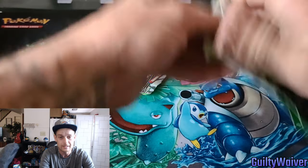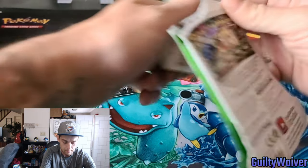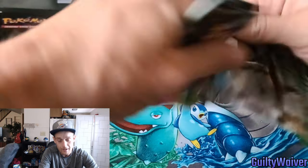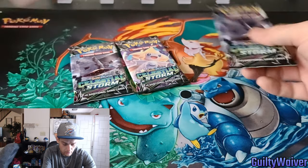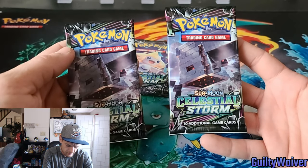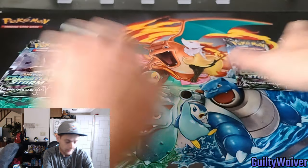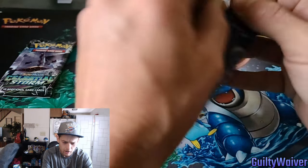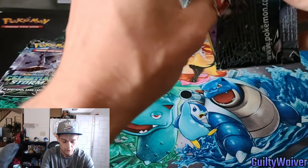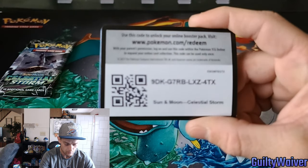I did make a Dollar Tree video where I bought some Dollar Tree packs — I'm currently having some trouble uploading that. There is your pack art — I think that's Stonjourner, I don't know for sure. And then you got Jirachi right there, which is what we're looking to pull — Jirachi Prism Star I believe. I've never opened Celestial Storm, maybe one pack is all I've opened, so I'm kind of excited.